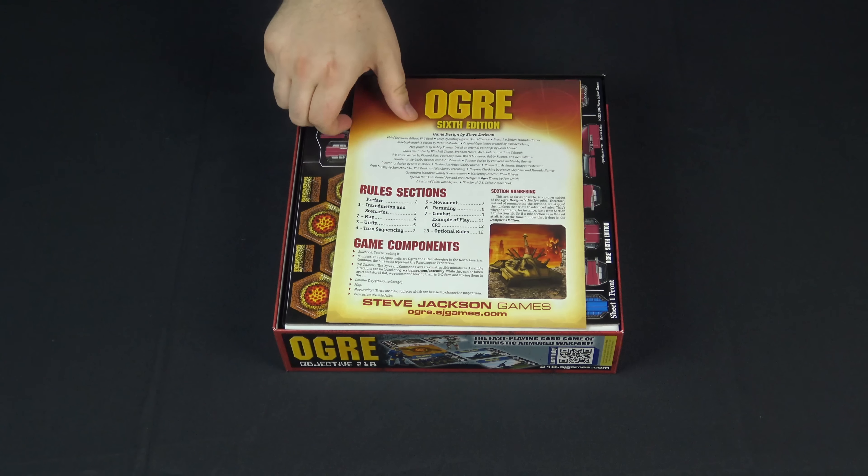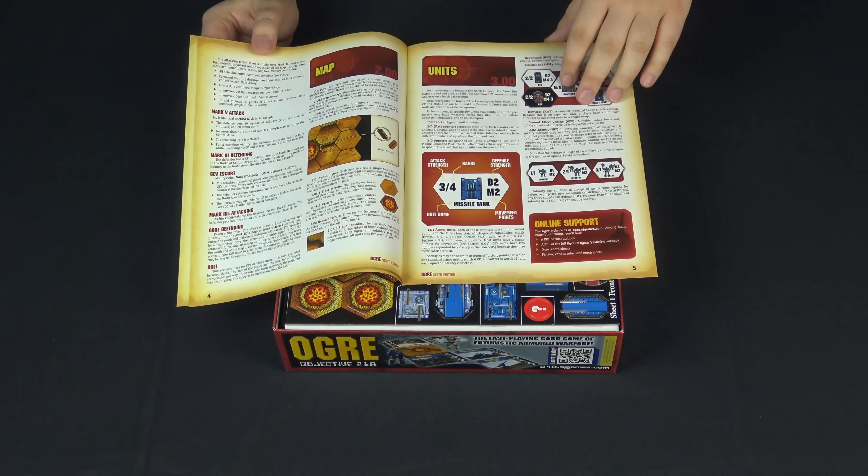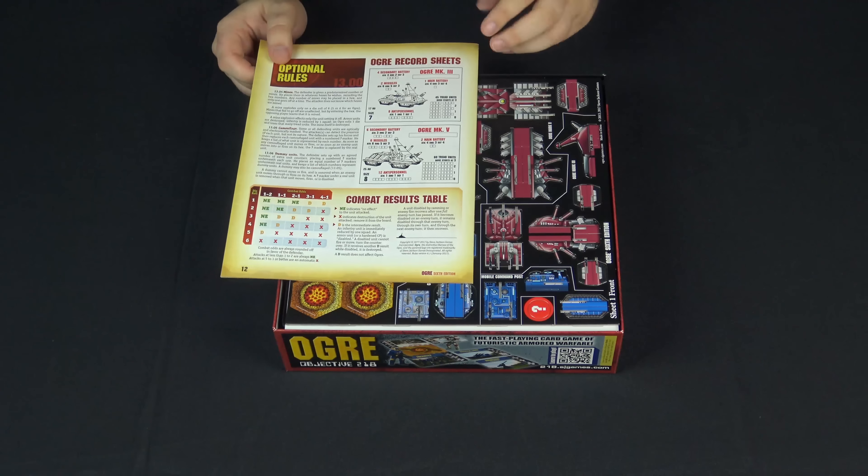First up we have the rules. This is a full color set of rules with art, representations of all units, and an awesome rules reference at the back.